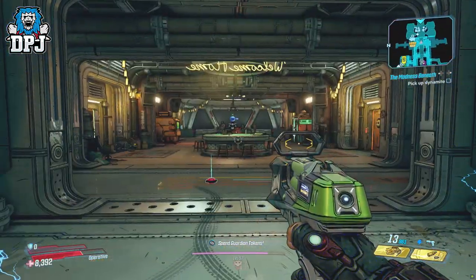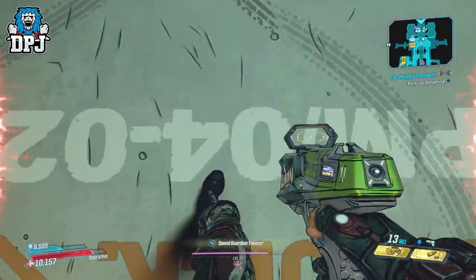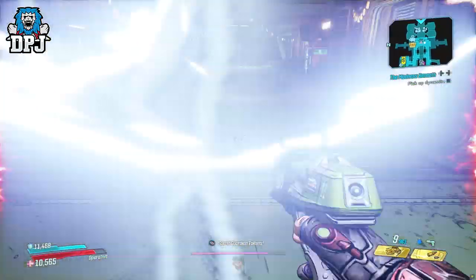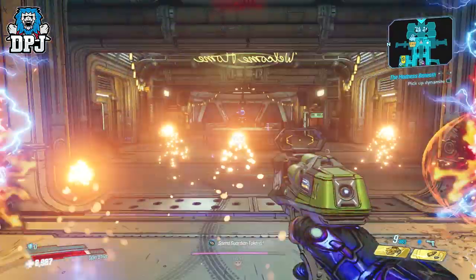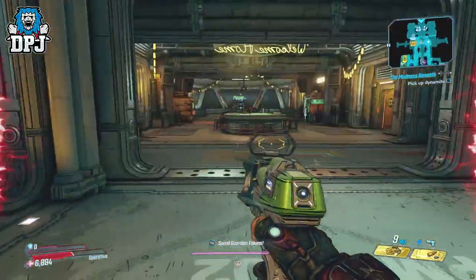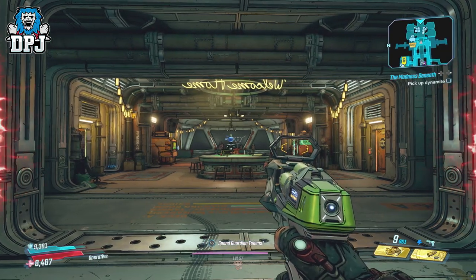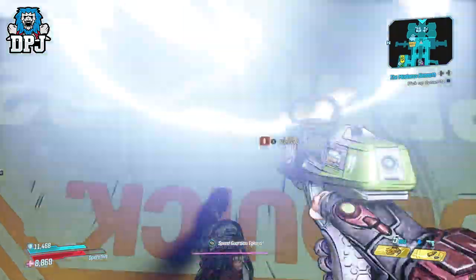This would benefit a Zane build where the Infiltrator class mod comes into play, where activating your action skill depletes your shields. Scenarios like this feel like they work best with this one. But other than that, it's nothing to write home about. For me, this probably won't ever be used and will just take its place in my bank or on my wall.